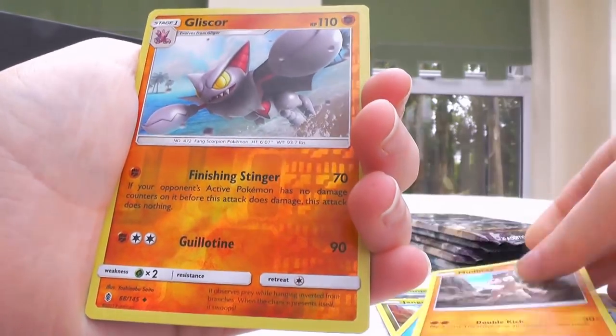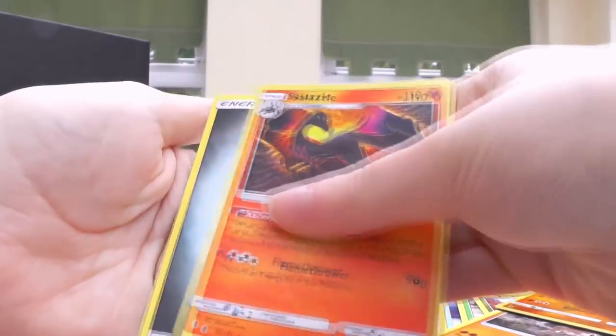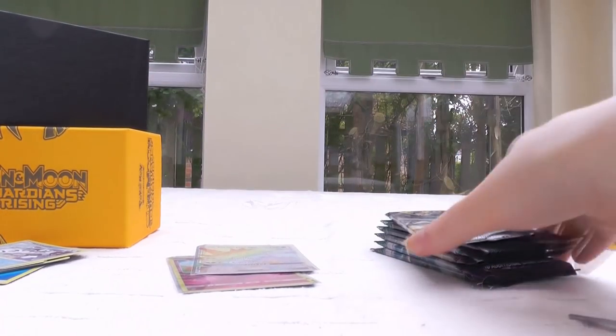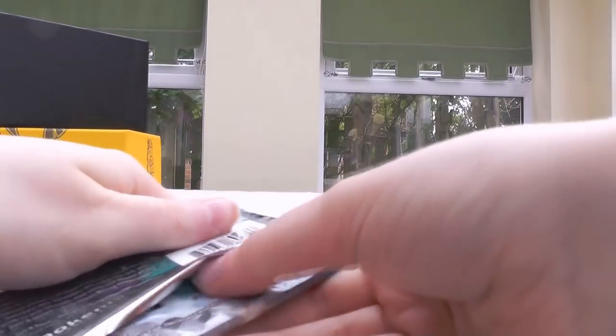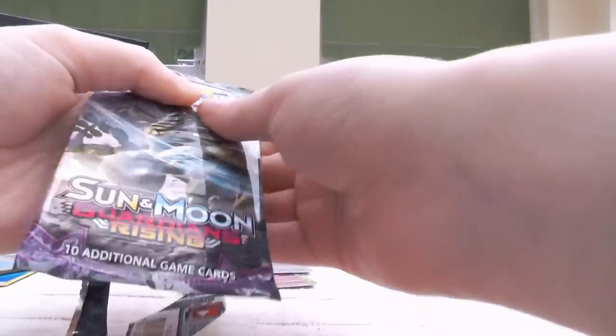Gliscor is the reverse, and then Salazzle Regular Rare. I don't even care if we get regulars throughout the entire box — that in itself is just nuts. It's completely nuts.